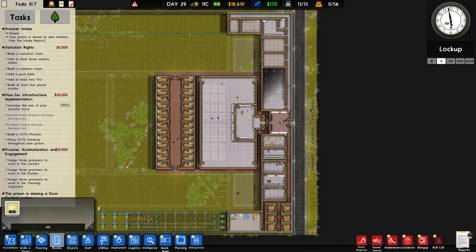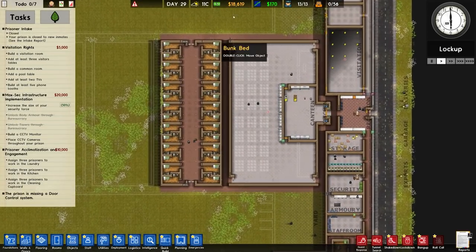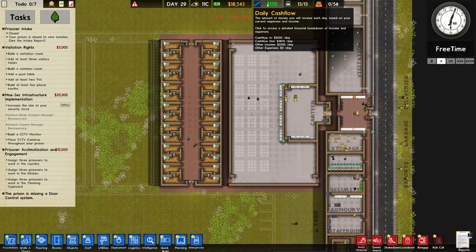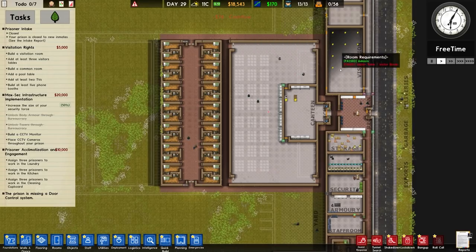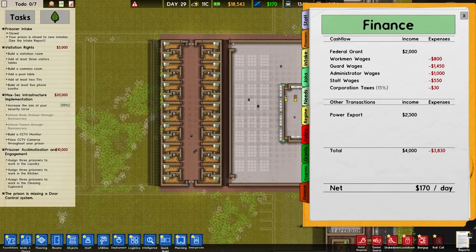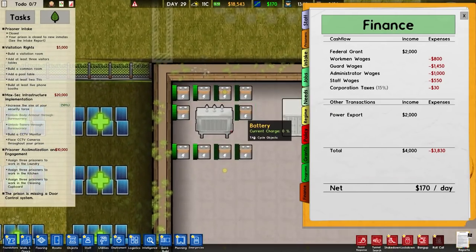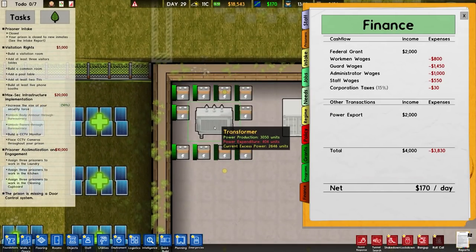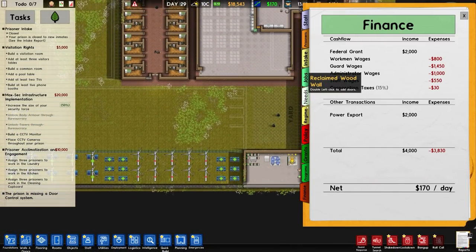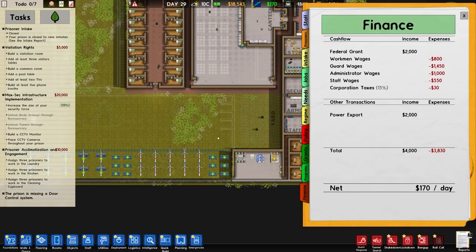I'm fairly confident it'll be the first option but we'll see. In terms of cash we have 18,000 units of currency and we're getting about 170 per day, though that's not the full picture — if we check our finances we're exporting power. Every day we'll get some money from that. The batteries are charging and compensation is currently 2,520, which is pretty good.